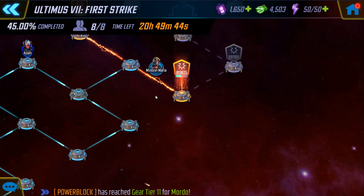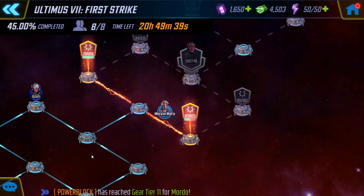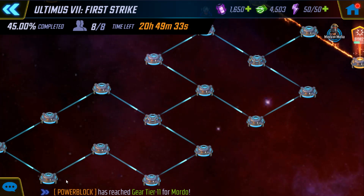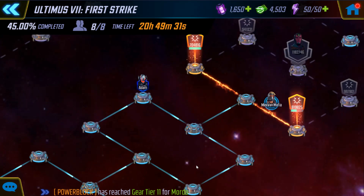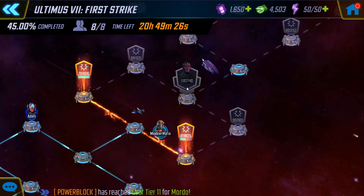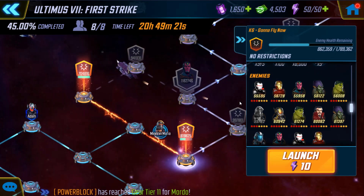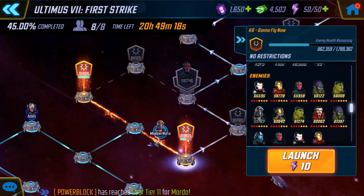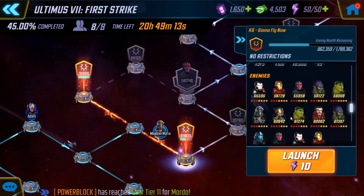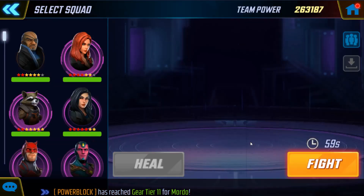We're going to go past the third boss. I'm on lane 7, the very right node — first boss right path, leading up to the second boss left path, and then leading up to the third boss I have the right path. On this node K6, it is at 800,000 and they're all tier 13, three red stars. Let's see how our Wakandans do.